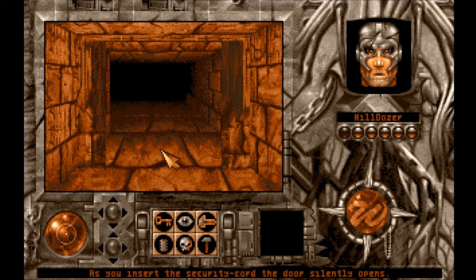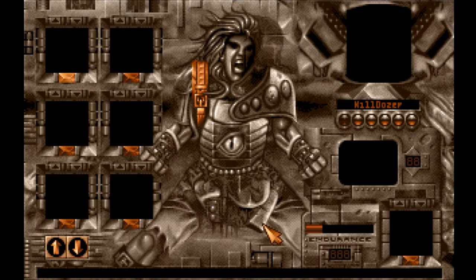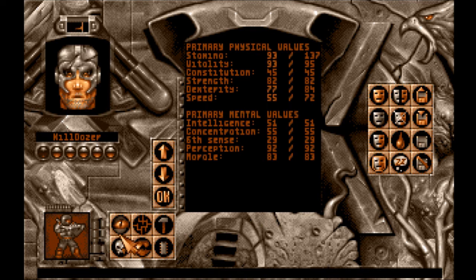As you insert the security card, the door silently opens. No, it did not silently open — it went like that. I beg to differ. Do we still have the card? I guess that's been used up. We still have the Class A card we haven't used anywhere yet. This is weird video game logic where keys get used up — like they get stuck in a lock.